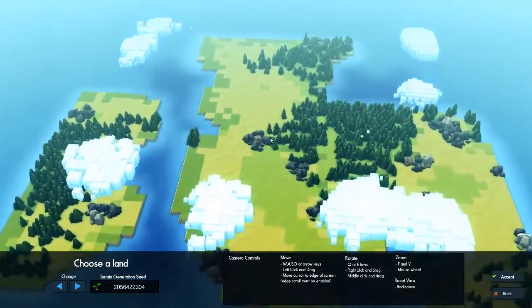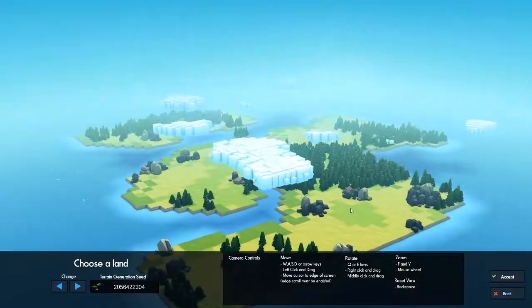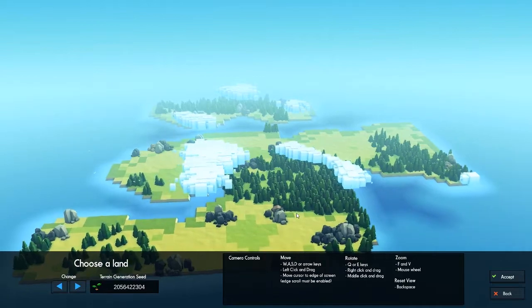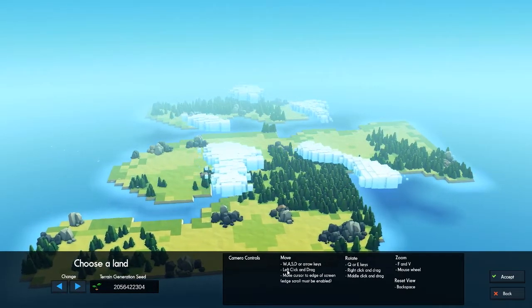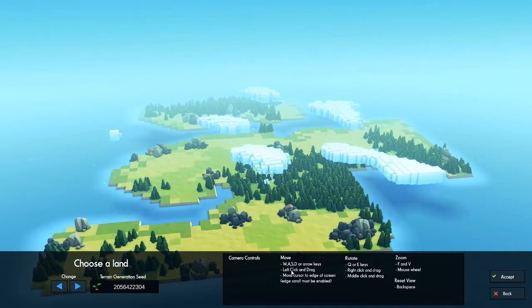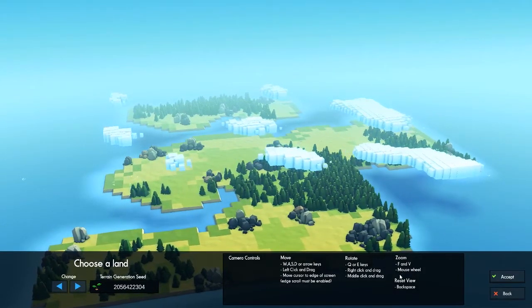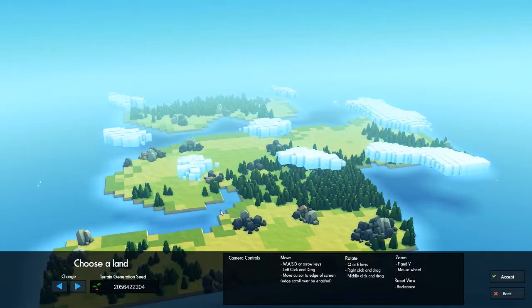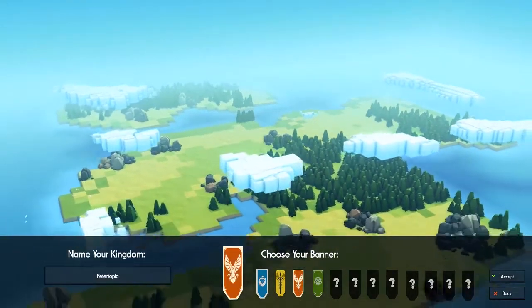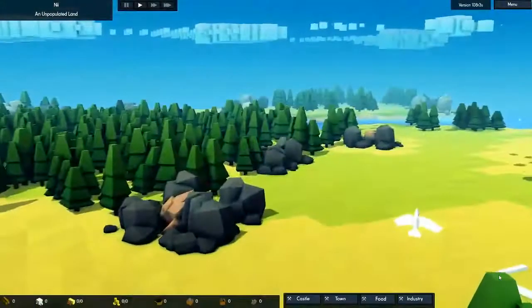This map isn't too bad either. We could build right up in here. Let me make sure — that's iron. There's a stone quarry here. Yeah, we could build here — stone, iron, and wood. So this is a nice little corner to start in and we could spread out that way. We know that if you want to rotate buildings, you have to click on the middle mouse button. Let's go ahead and give this a try. I'm going to pick this banner because it reminds me of Raven. We're going to call this Nye — the kingdom of Nye. We're going to get started.